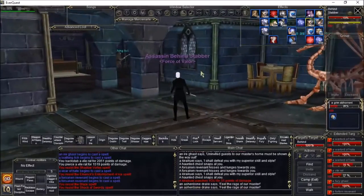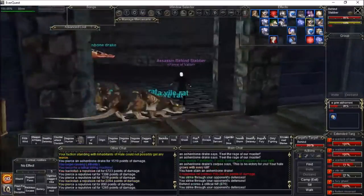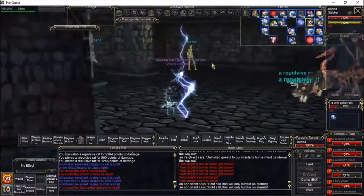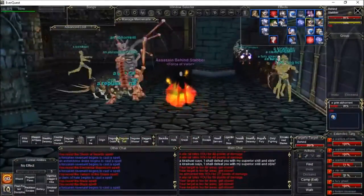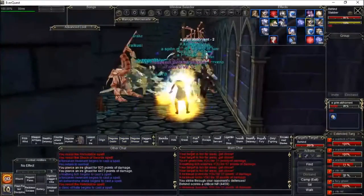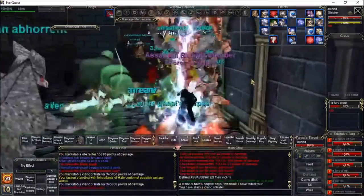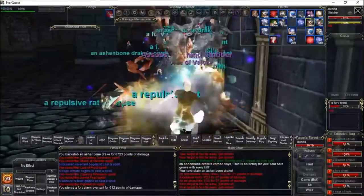I'm also going to do one of these videos for Plane of Fear, simply because I would like for you guys to see it. Fear has a cool necklace — the Amulet of Necropotence — which can actually transform you into a skeleton, which is a really cool effect. One of the main things on my rogue I really enjoy doing is my illusions. I have them up right here — goblin, troll, shissar. The great thing about rogue is if I just pull these guys toward me my backstab fires on riposte, so I don't even have to press attack most of the time.